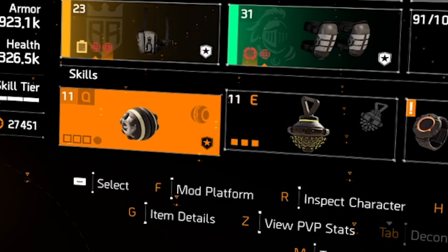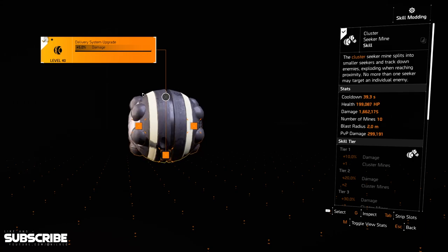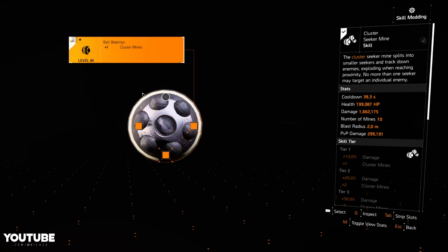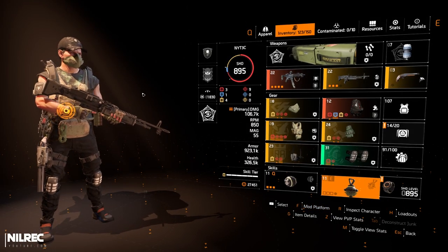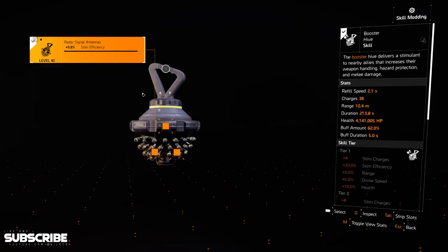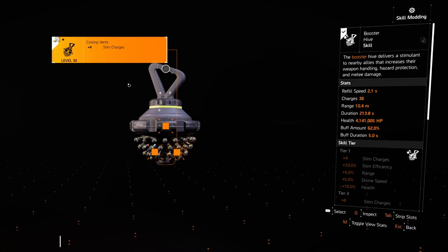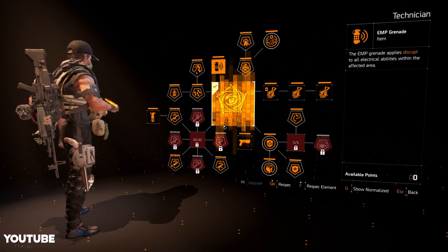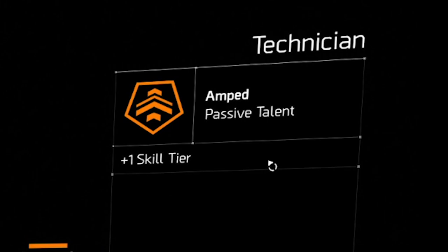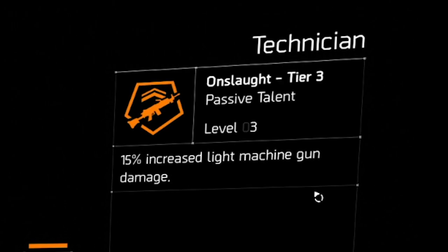For the skills, the first slot is up to you — I'm using the Cluster Seeker Mine. The mods are five percent damage, 5.9 percent skill haste, and plus one cluster mine. For the second skill it's the Booster Hive. The mods are 9.8 stim efficiency, 10 percent duration from Technician, and plus four stim charges. For the specialization I'm using Technician, mainly for the Amped talent which gives plus one skill tier. Also unlock Spray and Pray at skill tier 3 for 15 percent SMG damage, and the LMG node for 15 percent light machine gun damage.